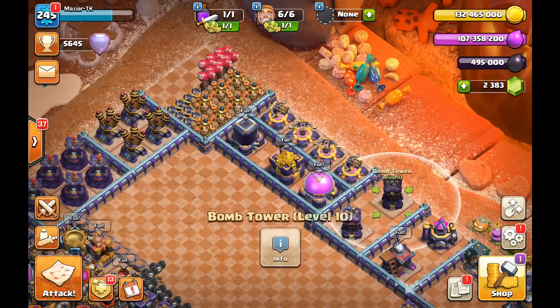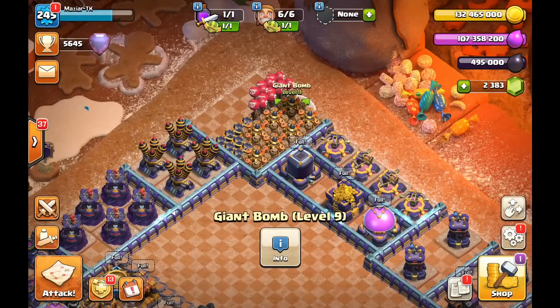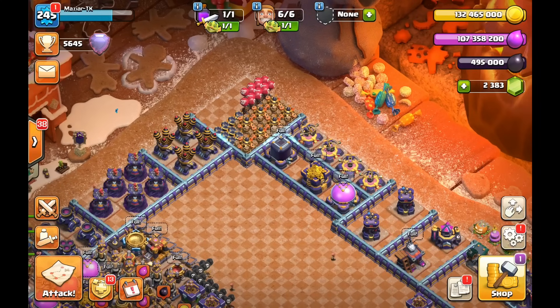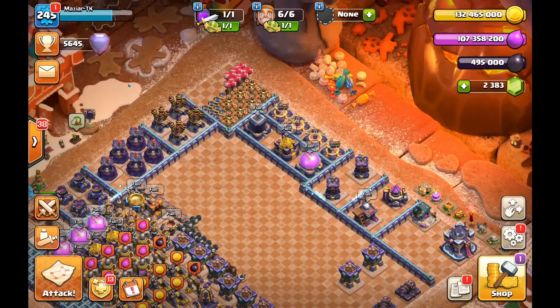After the bomb towers, you can upgrade your Giant Bombs and regular bombs if you want, but that's not what I would do. I have about 40 potions, and Giant Bomb upgrades take around 10 days — you can get those done with a builder potion, so you don't need to invest builders on them right away. Having seven Giant Bombs upgrading at the same time with a hero and builder potion can absolutely demolish hogs, Super Archers, and Super Wizards.